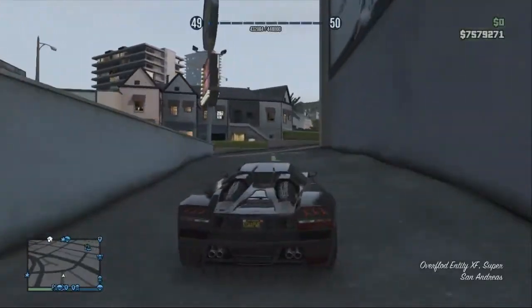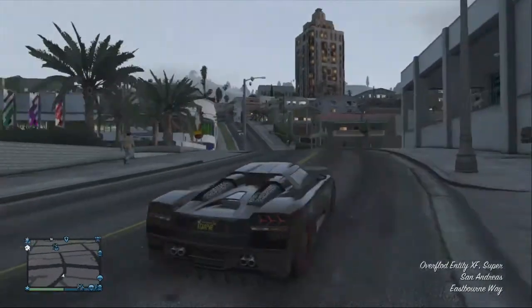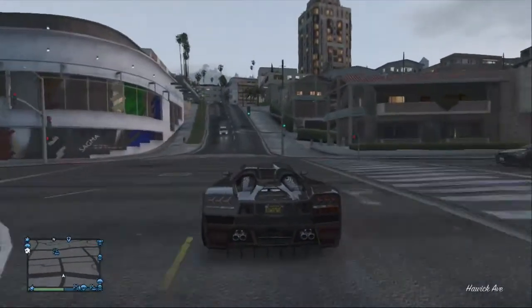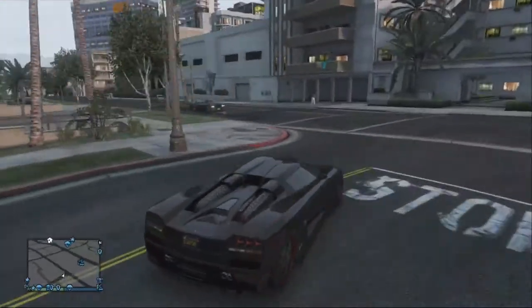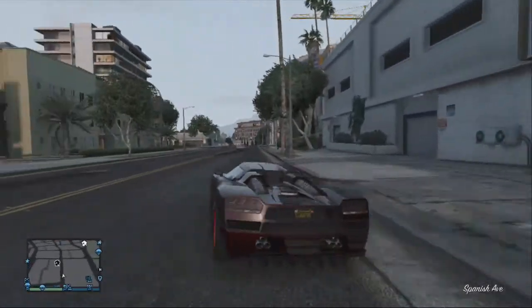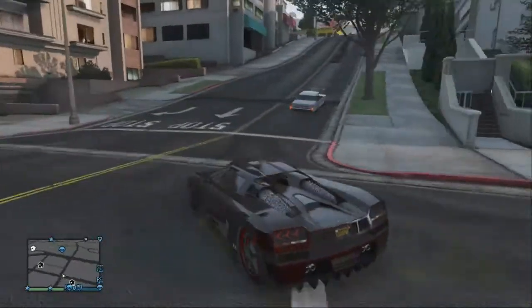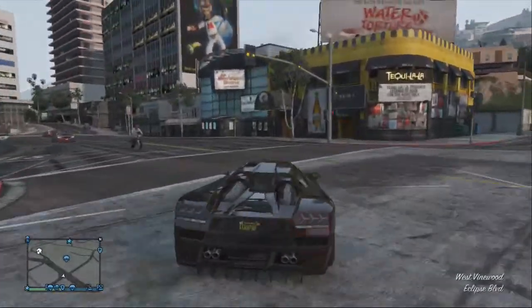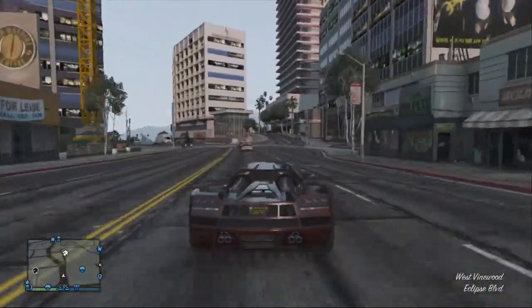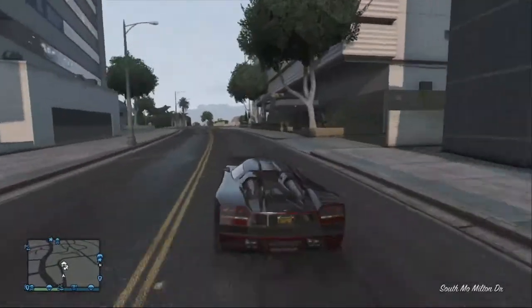You can buy planes, you can buy houses — the $400,000 house — all the cars, the Adder, as many adders as you want. You can buy everything in the game. Even the Titan, which costs two million — you could just buy it and it would look like nothing with this method. Two million would look like nothing.